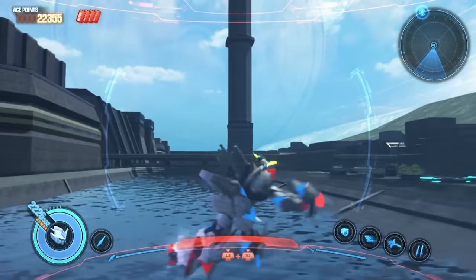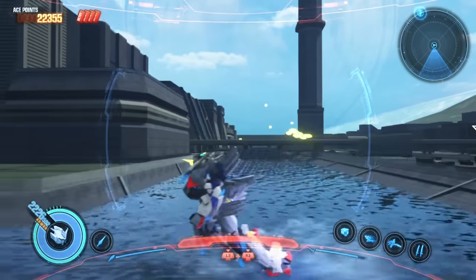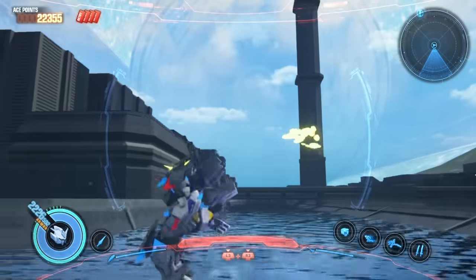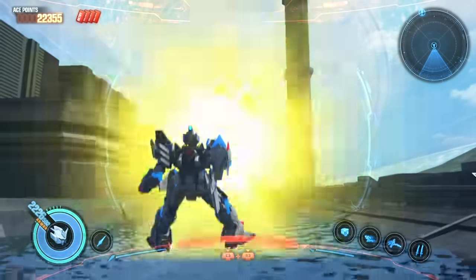Next up is the ranged weapon, the Beginning Beam Rifle. Pressing R2 fires a unique looking string of Beam Shots. Once it reaches a certain distance, or comes in contact with an enemy, it spreads out like a shotgun shot. And holding R2 fires Beam Radiation.